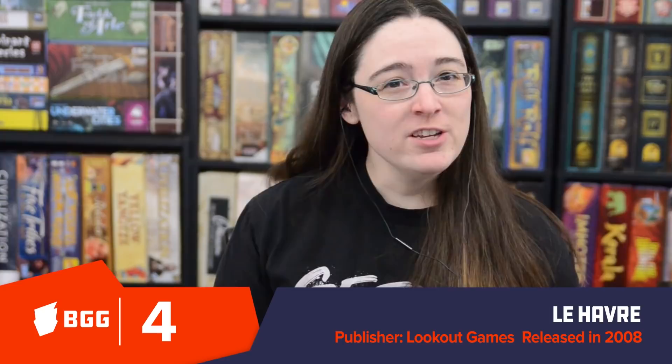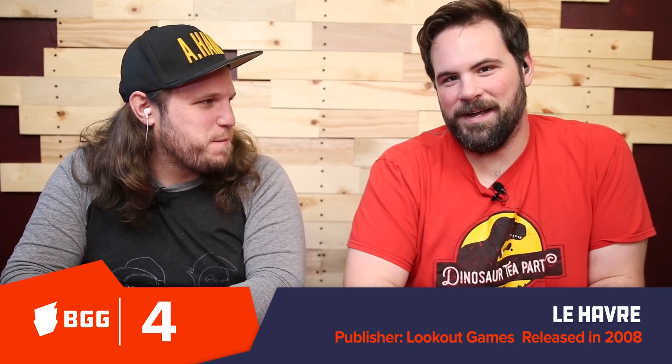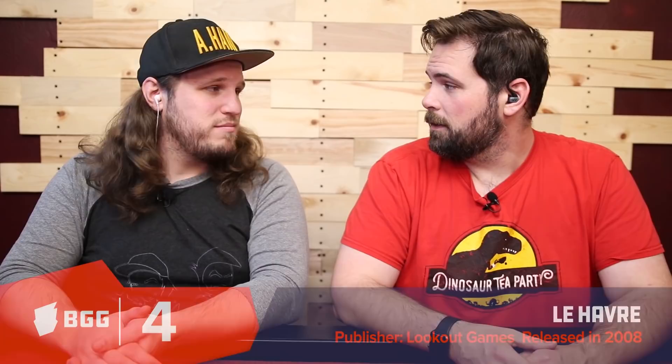BGG's number four, at ranking 42 overall, is Le Havre — so much Uwe Rosenberg on this list! Uwe and Clemens Franz are clearly very good friends and collaborators. We already talked about Le Havre — you're working the harbor, building buildings, collecting resources, feeding your people, and getting victory points. Still want to try it. Number four, boom — let's get into our number four.